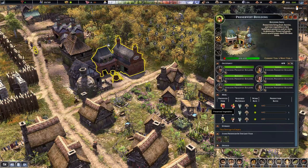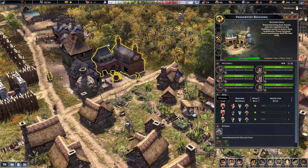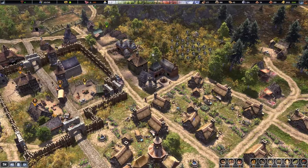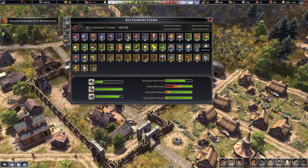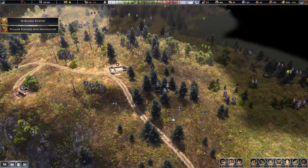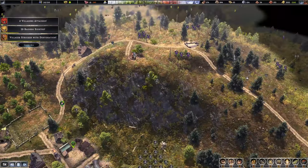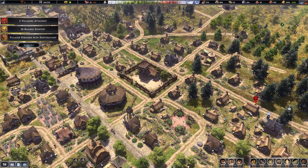We now have glass — at least one unit — and not that much sand. I need to push more sand production. We have the workforce, so let's assign four more people to the sand mine.